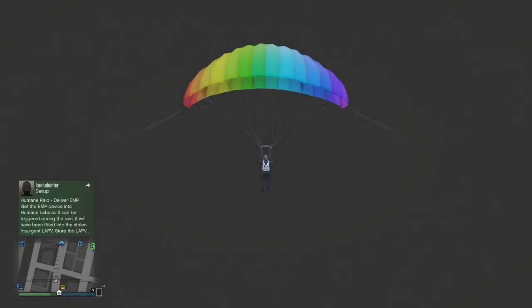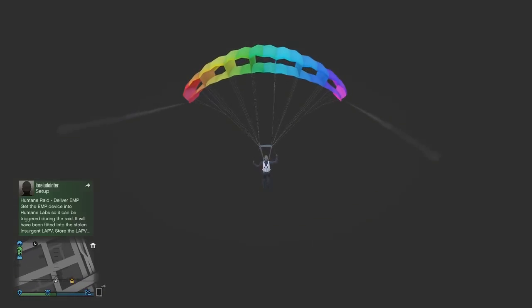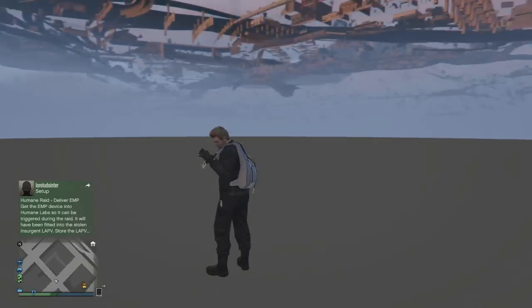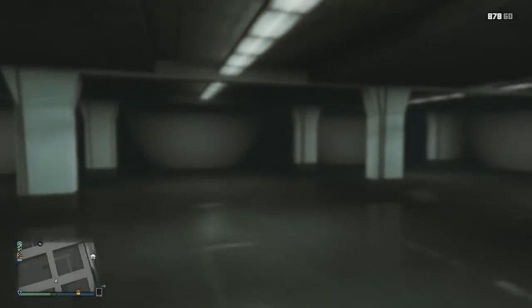The best way I can explain the parachute route is to follow my mini-map in the bottom left corner — that's probably the only way I can guide you through it. Follow my exact route on the mini-map and you want to land in the intersection, as you can see.